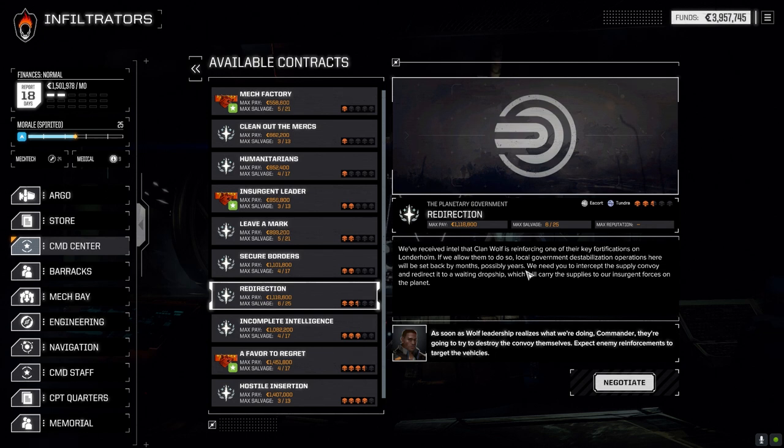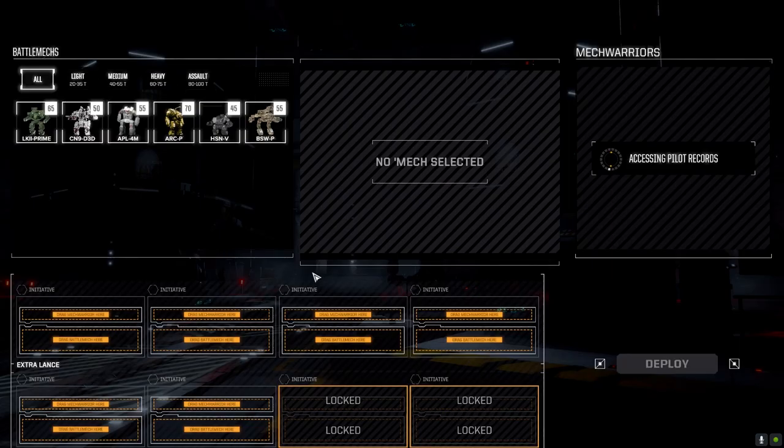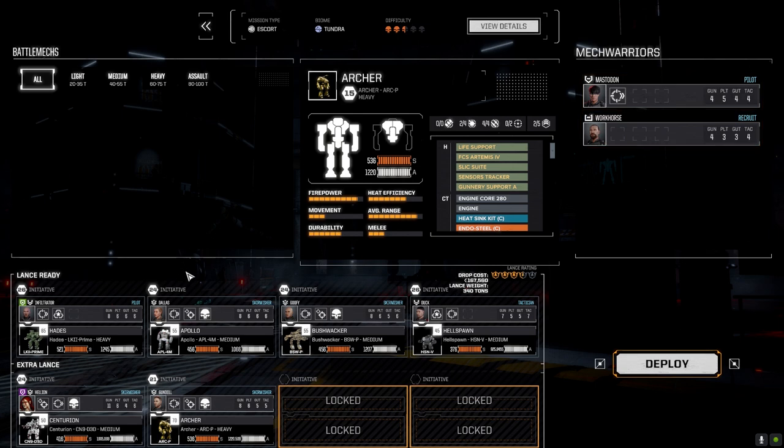Today we're going to work on taking a mission against the clans. It's called Redirection — an escort mission redirecting Clan Wolf supplies to the local planetary government. We're going to go ahead and do that today. It's got good salvage so this one should take all day. I really want that good salvage. I did go ahead and added two points to Helion's tactics — it's at six right now, which gives us our called shot bonus.